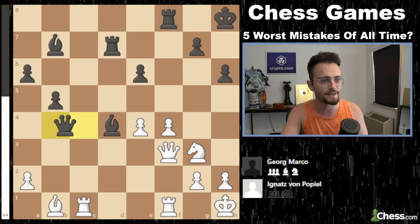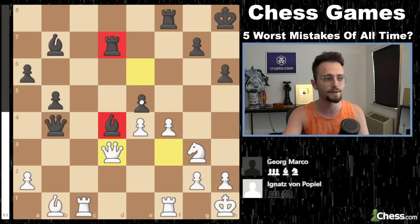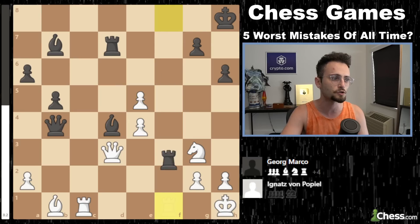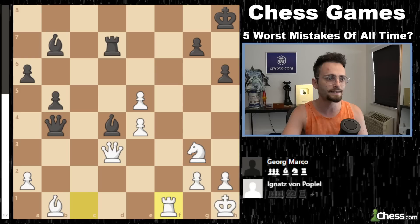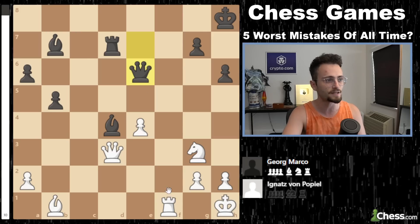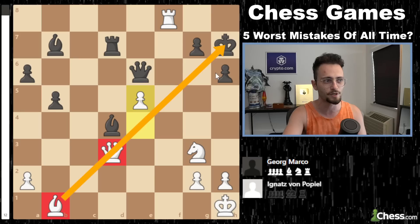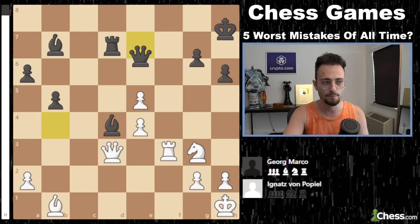Rook c1 attacked the queen, and then the queen pinned the bishop to the rook, so the bishop cannot move at all. For that reason, black played e5, defending the bishop. Now if you take this pawn, what black intended was to trade rooks and go back and take this pawn right away. But that loses, because you can move the pawn forward and it can't be taken — after this, the absolute bulldozer battery of queen and bishop smashes the king: g6, rook f6, and that's it.